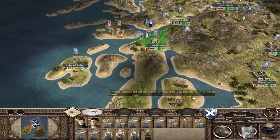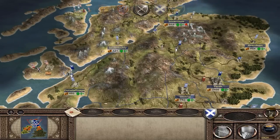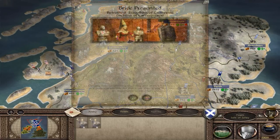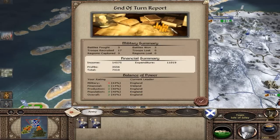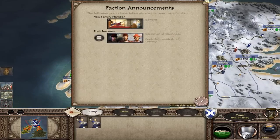We'll attack Norway but only when I'm ready. We'll end the turn. We're getting good money - about 2,000 coins gained from that. Faction announcement, marriage celebration, blah blah blah.